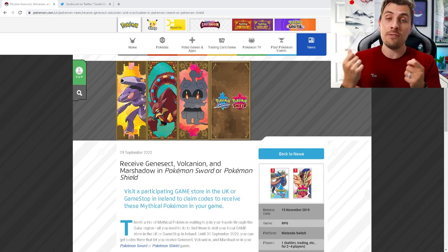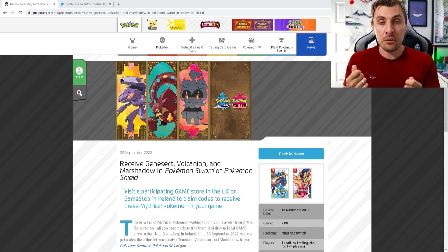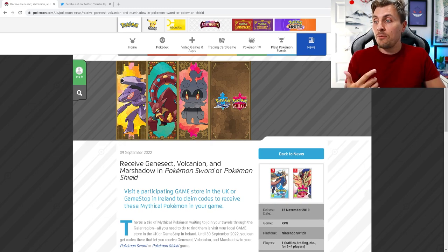On a previous video where we talked about this mystery gift event, I said I would try to pick up additional cards and do a giveaway on the channel. Well, this is the time. To get involved, all you need to do is tell me down in the comment section which one of the three Pokémon — Marshadow, Volcanion, or Genesect — is your favorite from the trio. That will enter you into the competition.